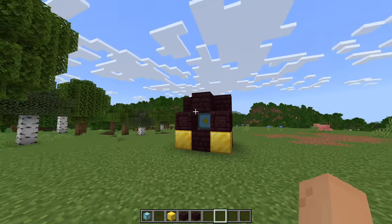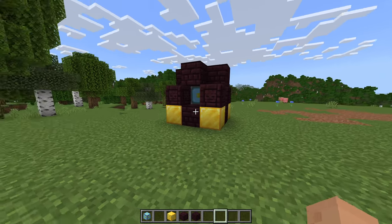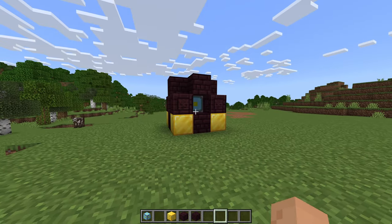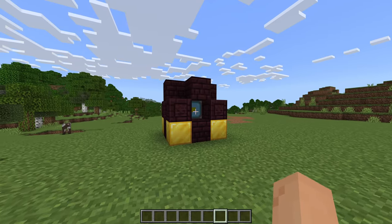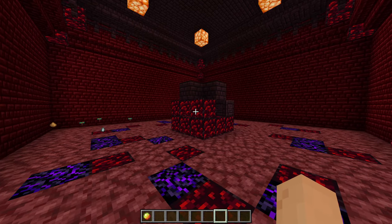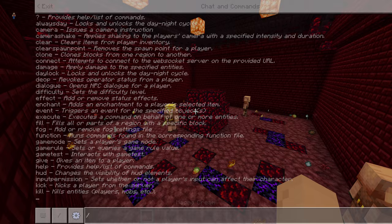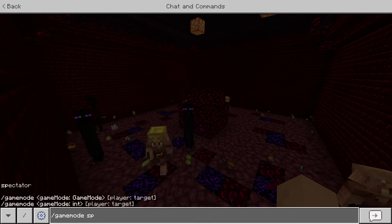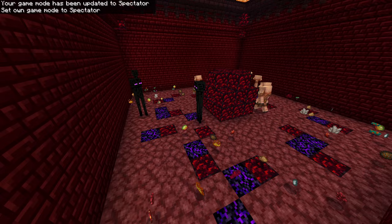This is pretty much the same style and design as what you needed to do in Pocket Edition. I'm going to clear my inventory here and activate the reactor. As you can see it has activated. I'm going to switch to spectator mode to show you what it adds.